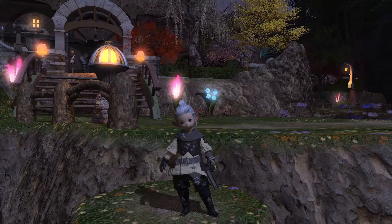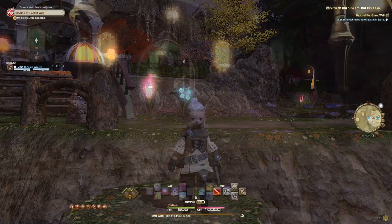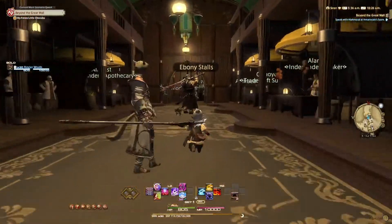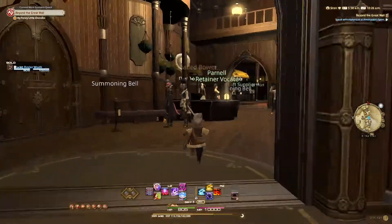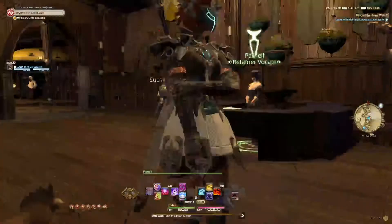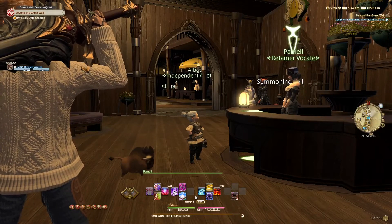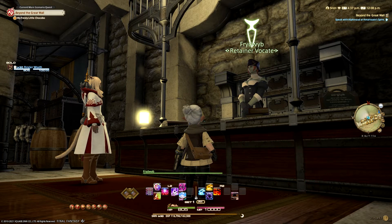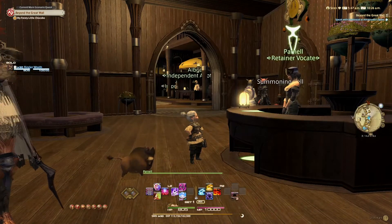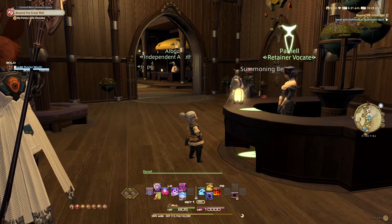We're going to jump in and head off to where you would hire your retainers. You can get two or three - I'll go into that when we get there. So in Gridania it will be in the Ebony Stalls, and you would come to see and talk to Parnell the Retainer Vocate. In Gridania you come see this guy, in Limsa Lominsa you would come and see this guy, and in Ul'dah you would come and see this guy. They all work the same - you can go to any of the retainer vocates and sort your retainers out.